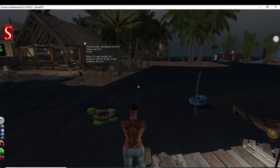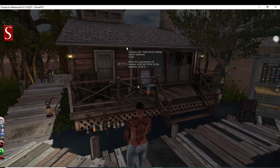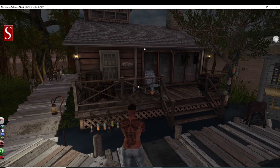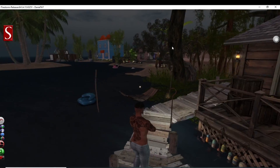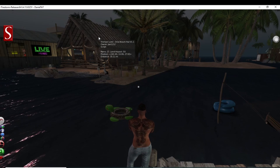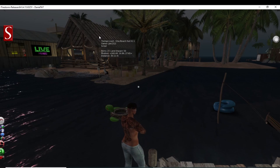Yeah, same maker — this place here is a Fisher Point Cottage, land impact of 56. Kind of a nice little place though. This one over here has a land impact of 27, when I pat to 50 — it's kind of strange.